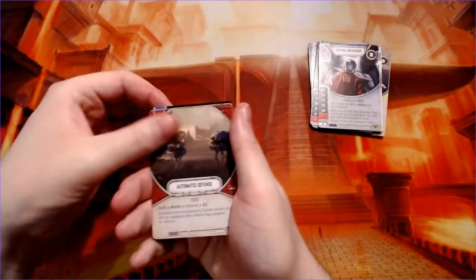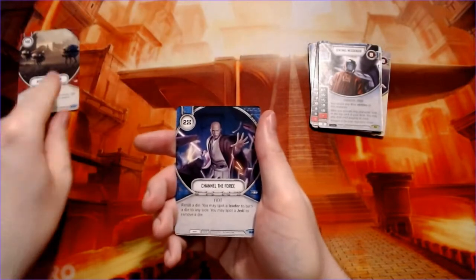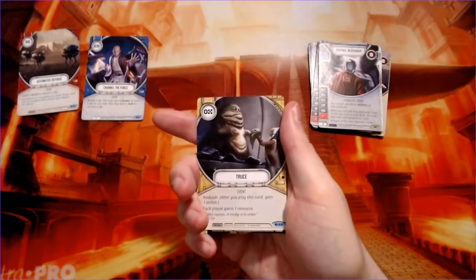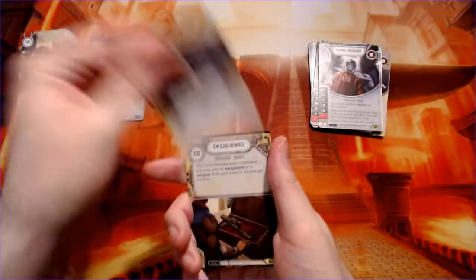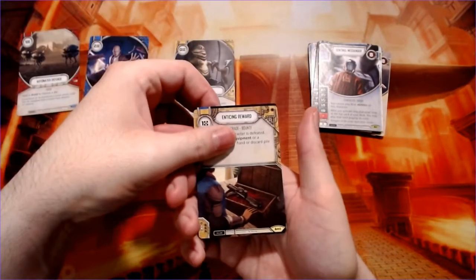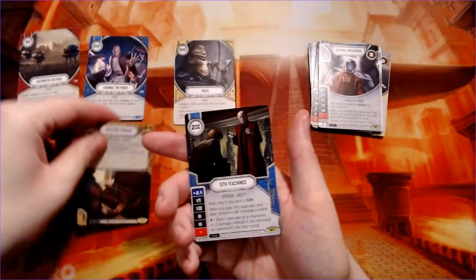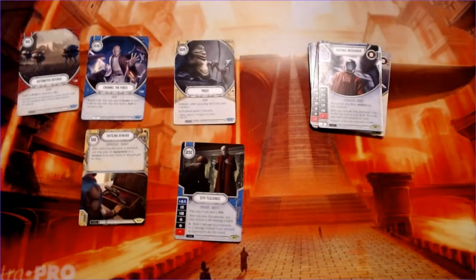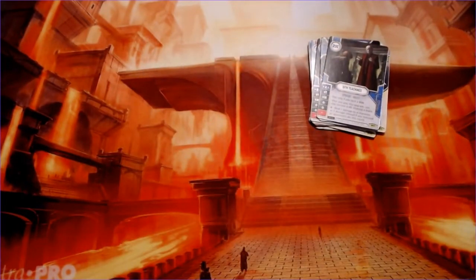Automated defenses, channel the force, truce — pretty cool, they actually include something from the Clone Wars movie — enticing reward, and sith teachings. So we get our first duplicate of rares. Looks like the Sith are really learning by the time they're done with all these teachings.